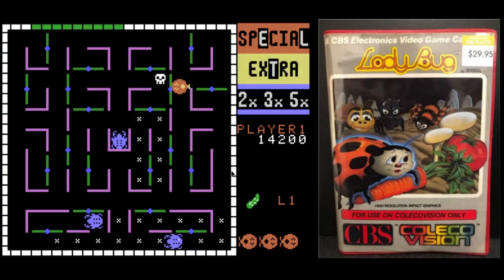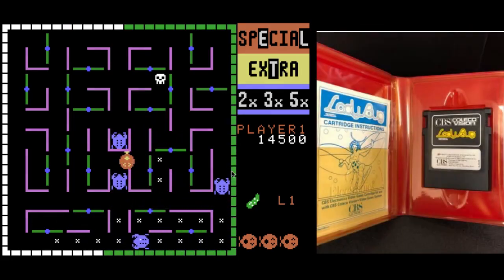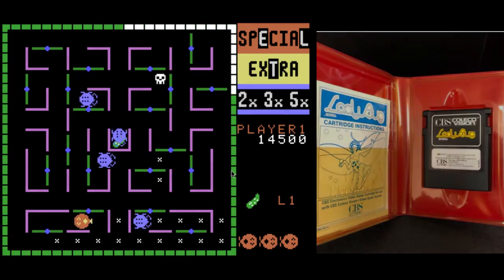The behavior of the creatures is pretty erratic, and you have to eat all the X's to complete the board. You also have to eat all the letters and the hearts.